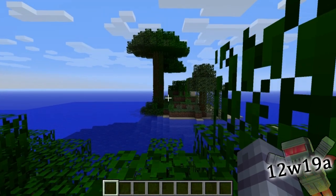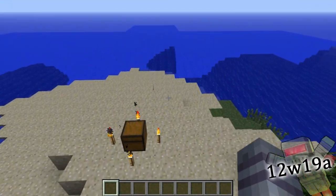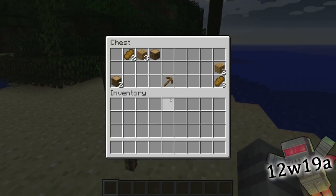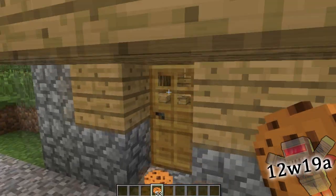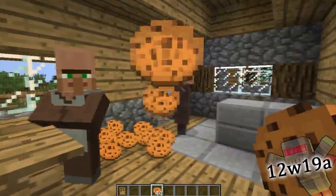Another minor change: when you have the bonus chest option on, as before it gives you an extra chest right by spawn with a bunch of items in it, but now it's going to be surrounded by torches to help you find it. And cookies got a little upgrade — instead of half a heart, they now give you one full heart.